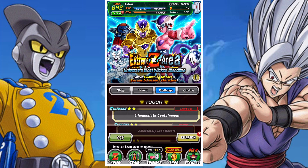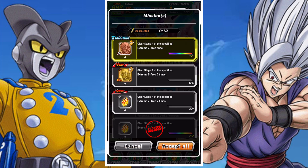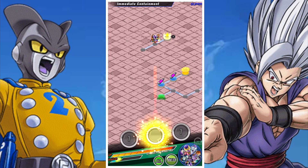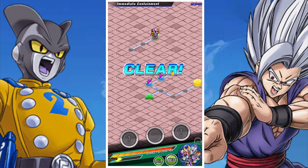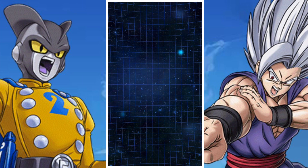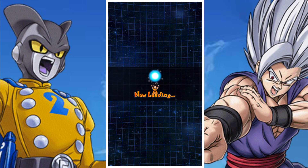Obviously for Freezer himself, you want to make sure that you have his backup copy at 5 SA. The reason being is you want to make sure that you can feed that into the Extreme Awakened Freezer so that you can raise his super attack level to 15. That's pretty much everything you need to do.